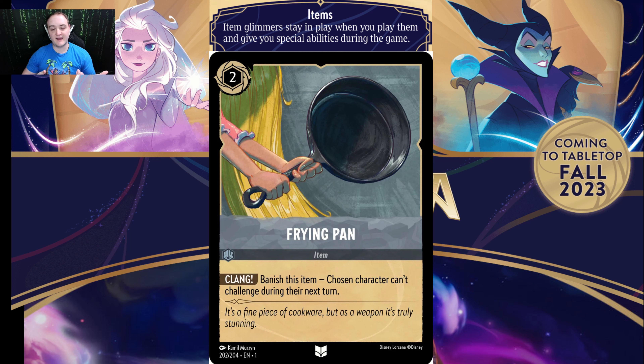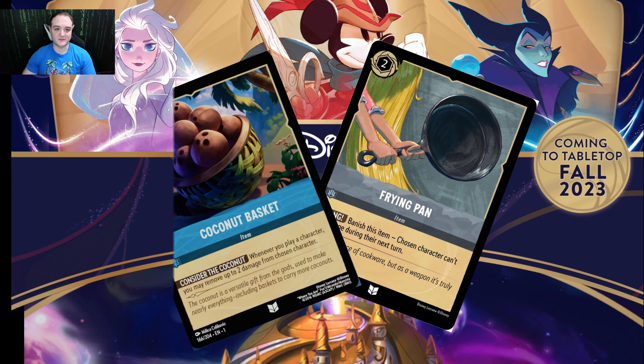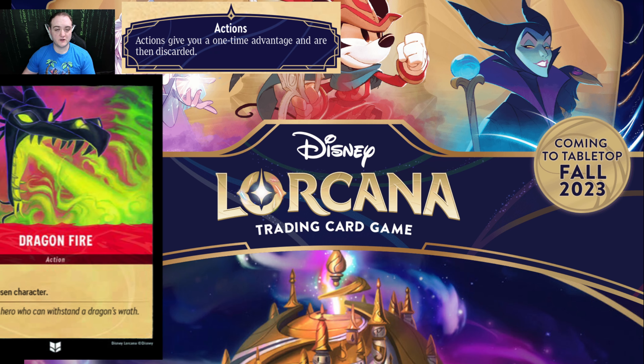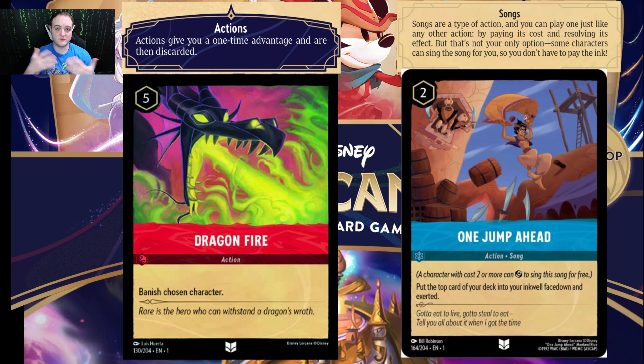First, I want to talk about the different types of cards you're going to be seeing inside of this game. First and foremost, you have your character cards, which are all of the Disney characters that you know and love — maybe hate, depending on if they're a villain or not. These characters have their ink costs, a strength and a willpower value, as well as a lore value. These are primarily the cards that you'll be using to win the game, challenge your opponent's characters, and have fun interactions. Moving on, we have item cards. These are cards that will help you in various different ways, from drawing cards to healing characters, maybe giving a character a rush ability where they can act the first turn they're played. These stay in play until something removes them or a card says otherwise. So far we've seen things like coconuts and frying pans.